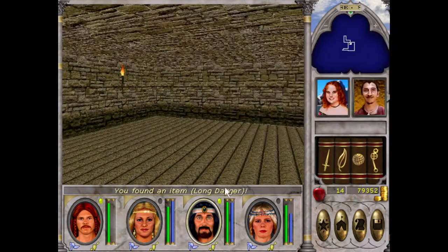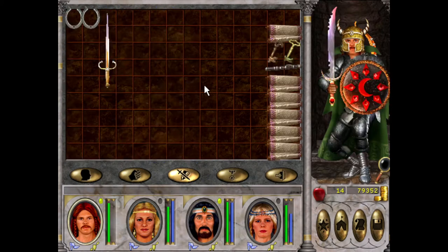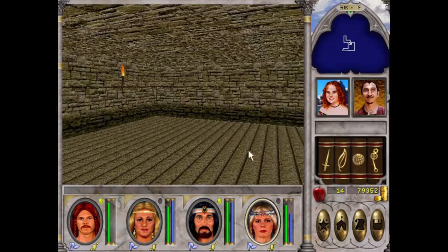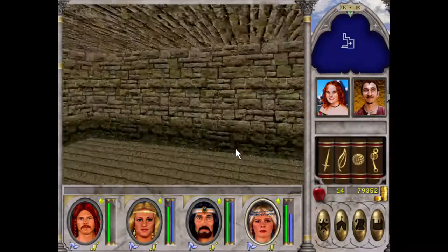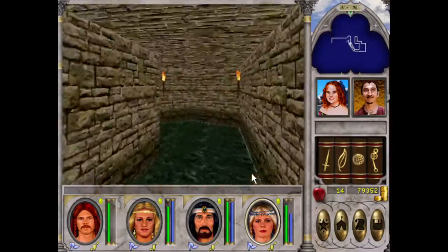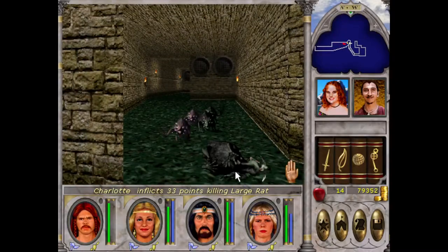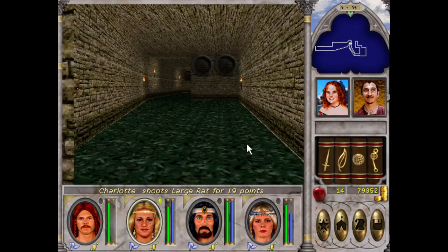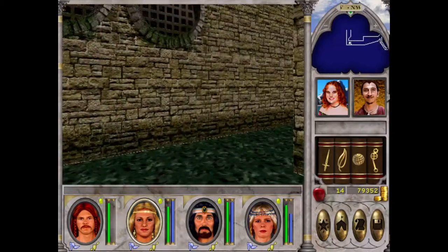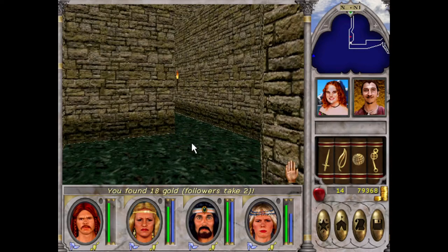We've got an enchanted weapon, which we shall flog. I really want to get Master Water so I can start enchanting weapons and armor. I'm going to try and get the Prince of Thieves. In my personal playthrough I remember I had to look up a few things in here because it can get a bit tricky.